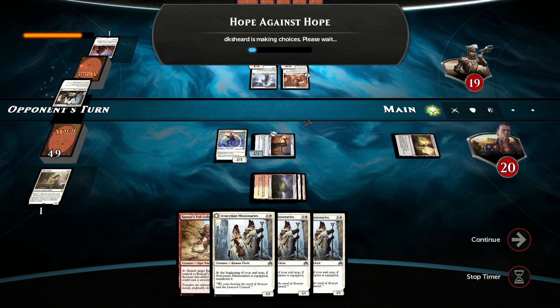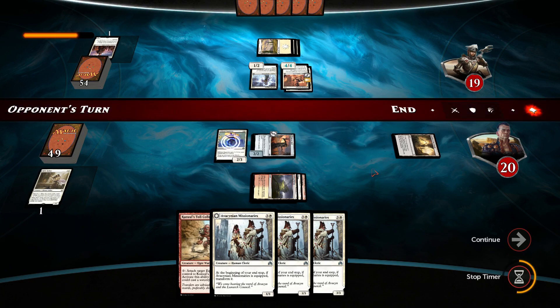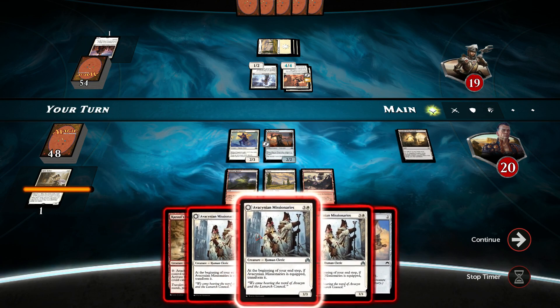Our opponent will be swinging with whatever he throws. That's going to become a 4-4 with first strike. Well then. He's level 12 — the dude should know what he's doing by this point. Well then, I don't mind.